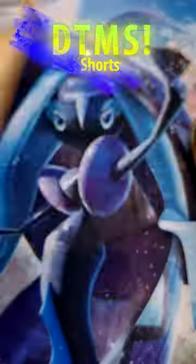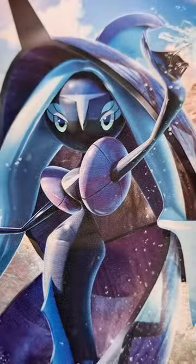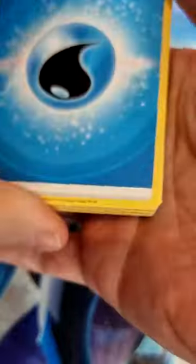DTMS is back, and we are opening a Crown Zenith Sonya Tin. Yampa is on there as well — oh, doesn't she look lovely. Anyway, let's start with pack number one and see what we get in this brilliant Sword and Shield set.